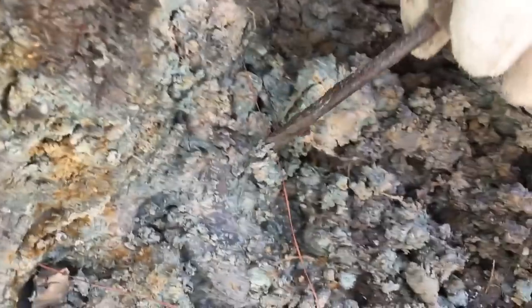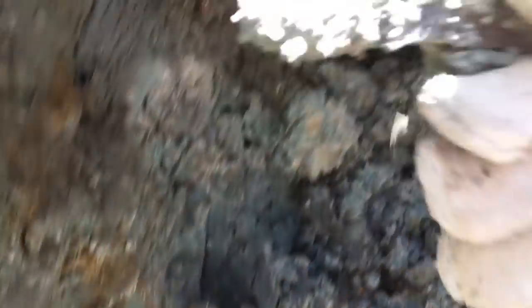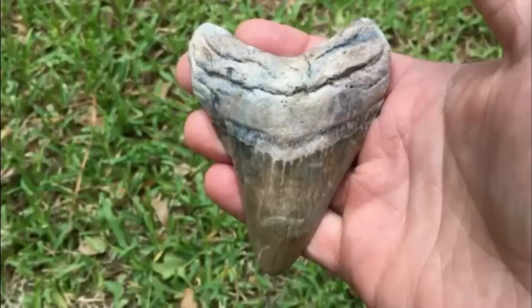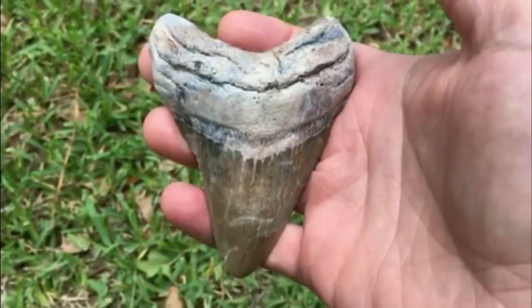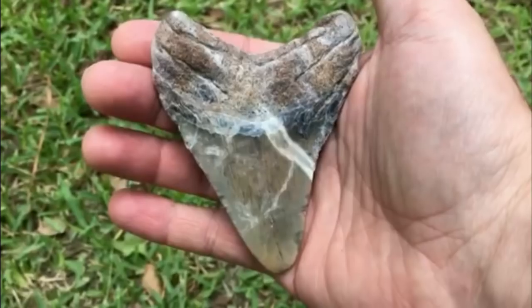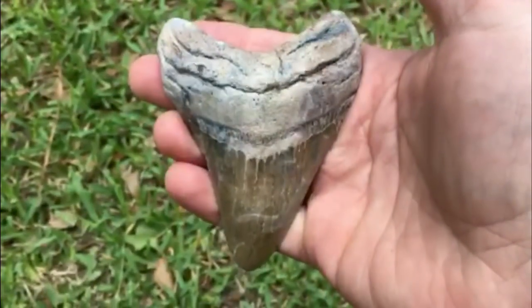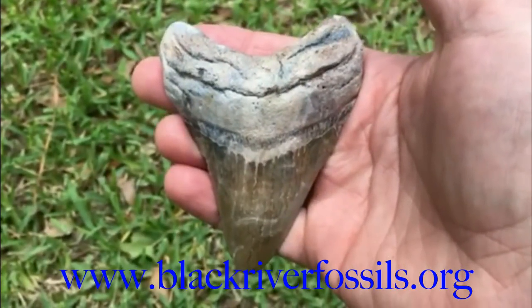That could be a good one. Let's see. Ooh, it's coming out a chunk. We'll clean that one off later. There's that Megalodon tooth, all cleaned up and free of the mud mess that held it captive for so many years. Just love these colors. I know it's worn, but gosh, that's pretty. Thanks for watching — if you liked it, hit that subscribe button. We'll catch you next time.